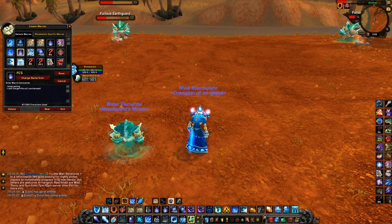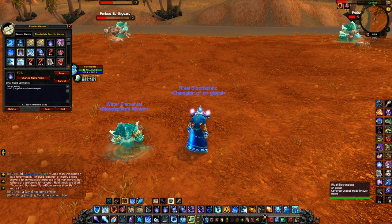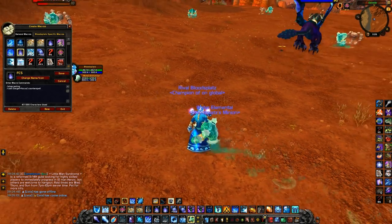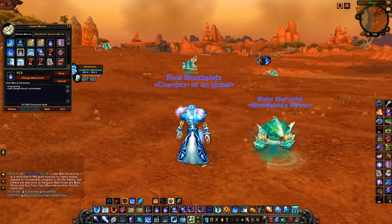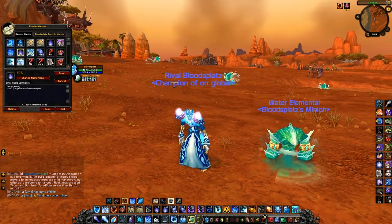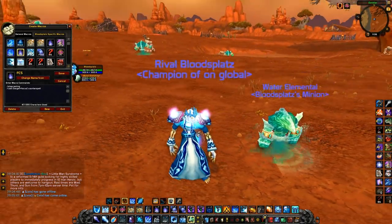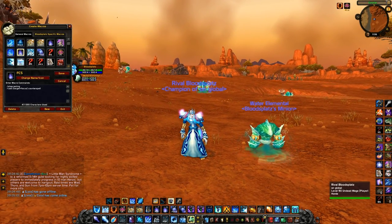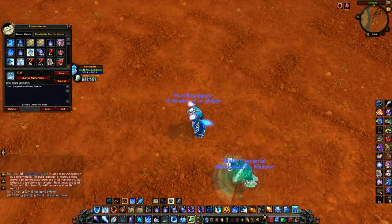Next is a focus Counter Spell macro. It does the same as my normal CS macro except it casts on my focus target. I actually use this much more than my normal CS macro since most of the time I have my healer on focus and I'm going to be Counter Spelling him, or maybe I'll have a warlock focused and I'm trying to stop as many casts as I can.